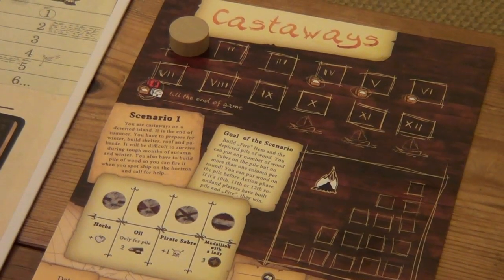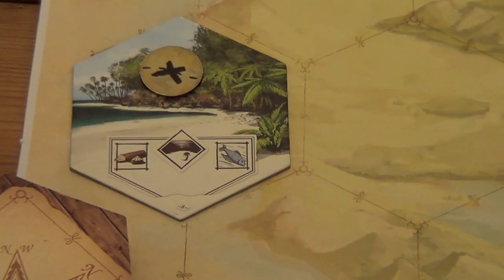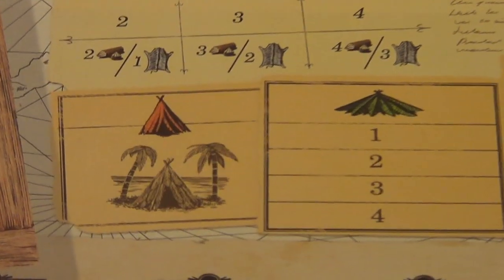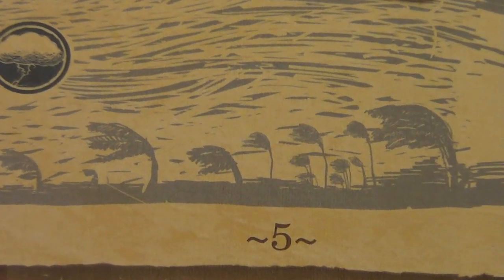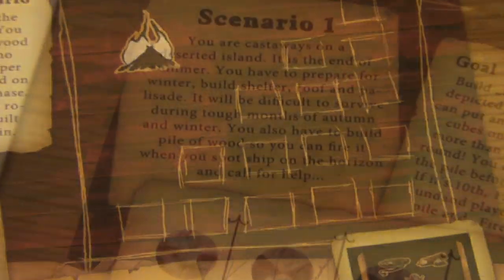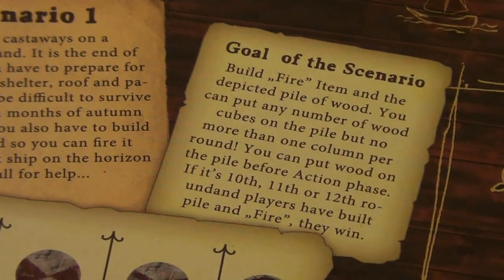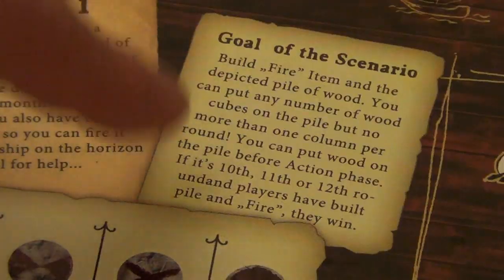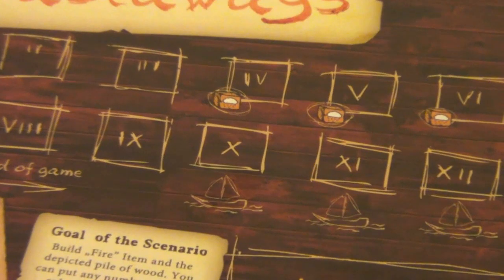Let's remind ourselves what we need to achieve in this scenario. We're castaways on a deserted island. It's the end of summer and we have to prepare for winter — build a shelter, put a roof and a palisade on it. We also need to build a wood pile so we can fire it up if we spot a ship on the horizon and call for help. Our goal is to build a fire item — a beacon or pile of wood — and complete that by the 10th, 11th, or 12th round.